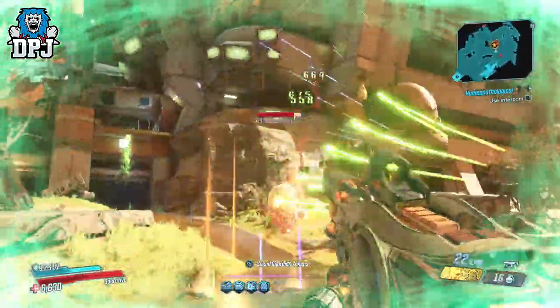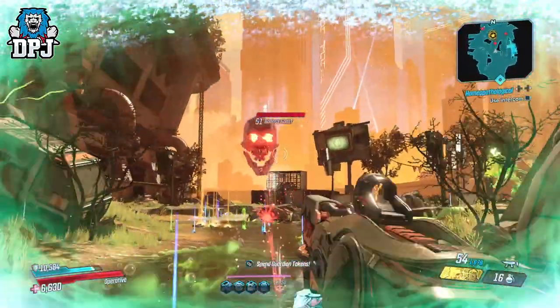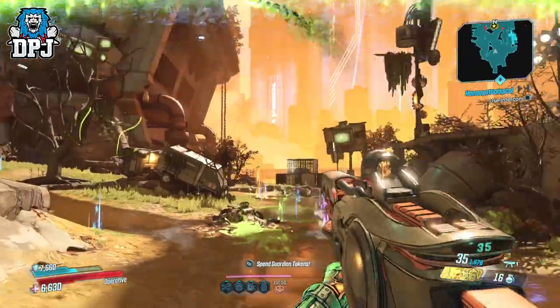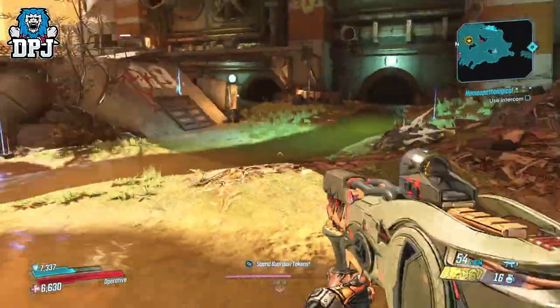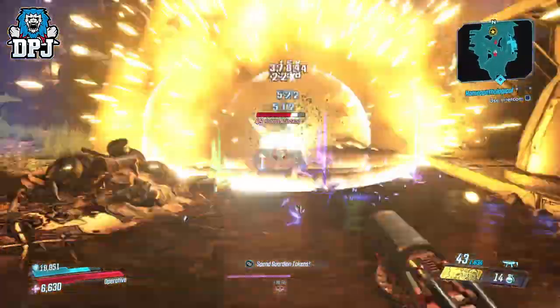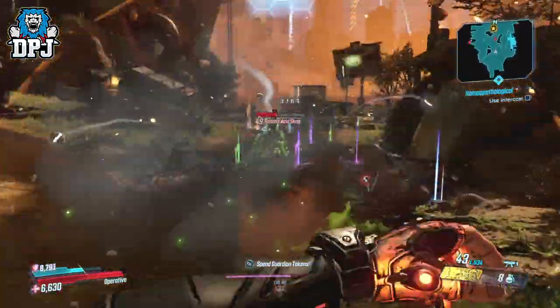Now this particular grenade mod was obtained via the vending machine within the Slaughter Shaft by my pal Trolling Donkey. So if you want these, you know where to look. The Nuke Cluster F-Exploder is definitely one you guys should seek out and give it a whirl. I guarantee you guys, you won't be disappointed. It's definitely one of the most powerful grenades in this game — 30 nukes, 1 grenade throw. Wow.